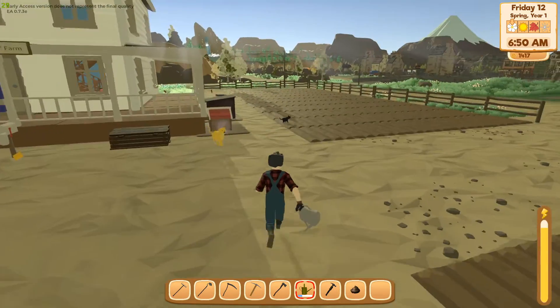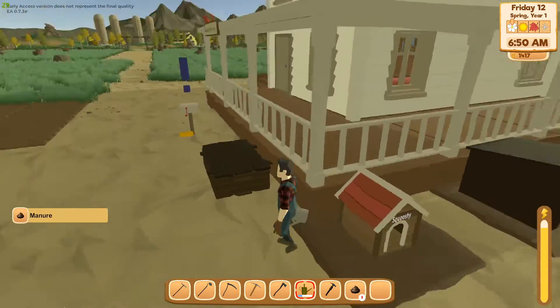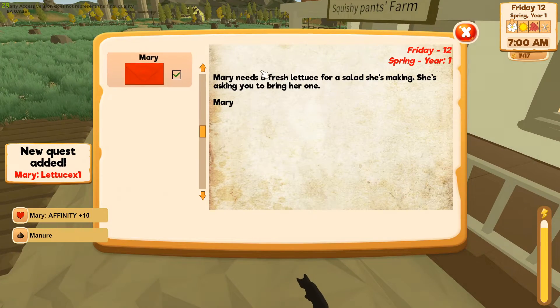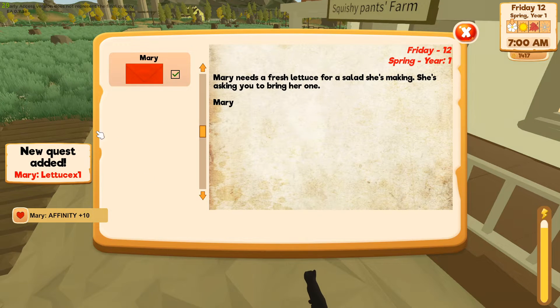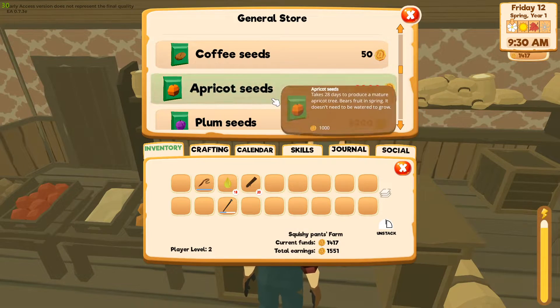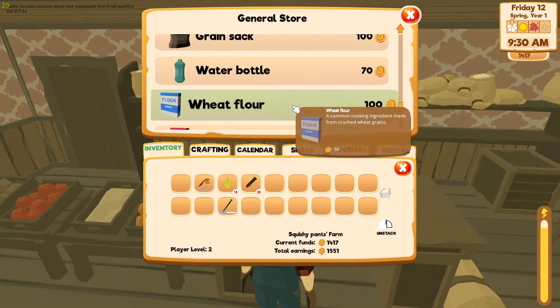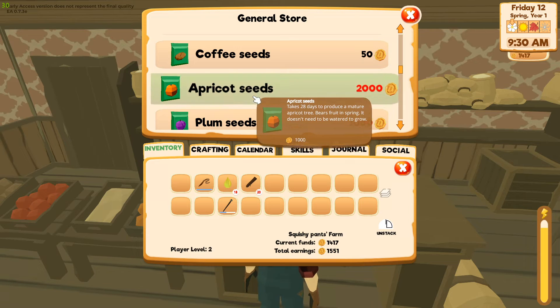I need 2000 gold to get the hen house. What's this? Someone needs fresh lettuce for a salad. Plum seeds, apricot seeds, and apple seeds are really expensive — I'm assuming those would be renewable.